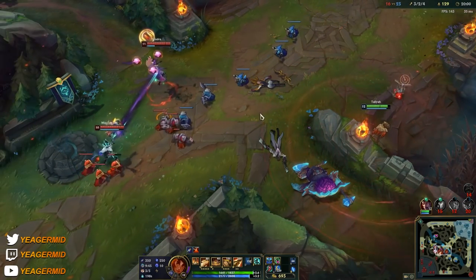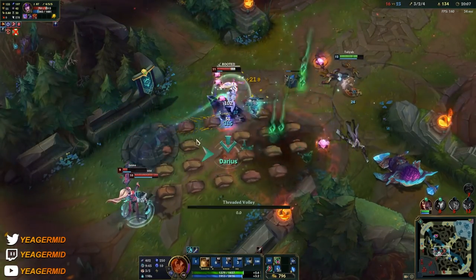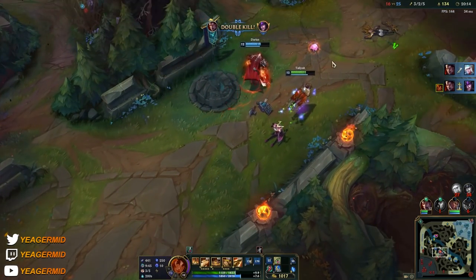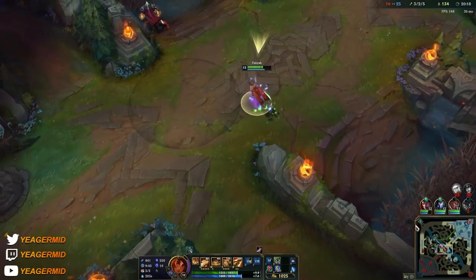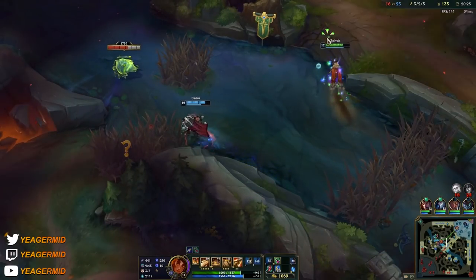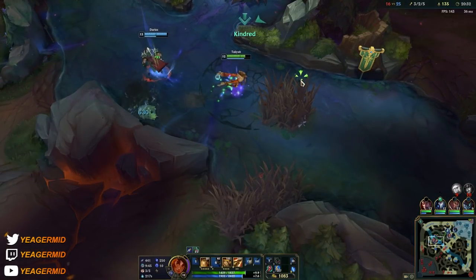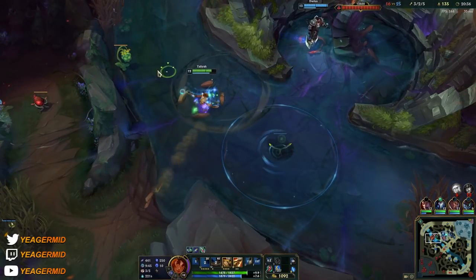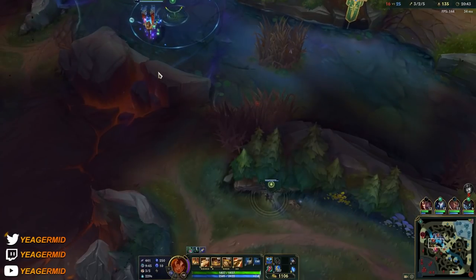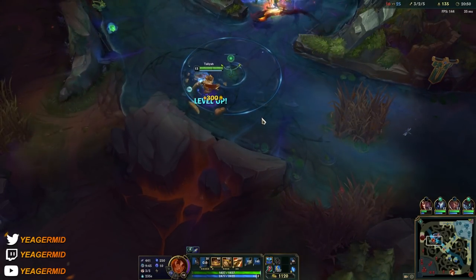You can camp in corners like this — sometimes people will be walking up this way to get minions or farm jungle camps, and then you can sneak in a W. Just look at the mid game damage on Taliyah — this is the point where she starts to become really strong, from level 9 and onwards. The early game is just about surviving and not running it down. We spotted the Evelynn clearing a ward, so I can wait in the corner for her to pop out, though she is invisible so it can be a bit hard to predict where she is.